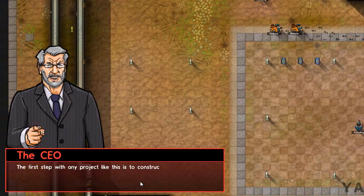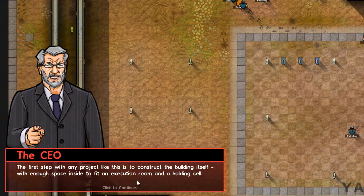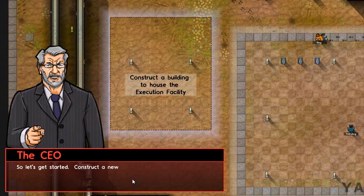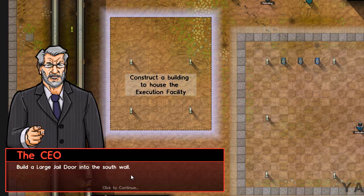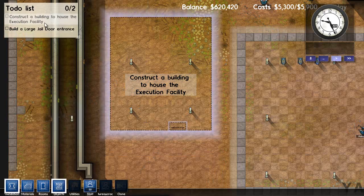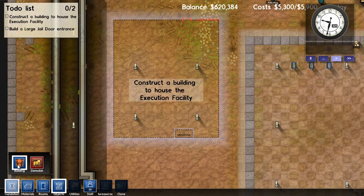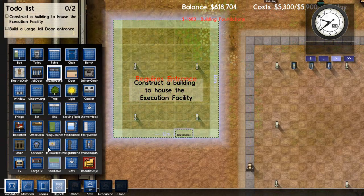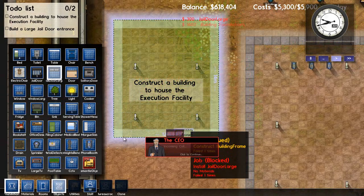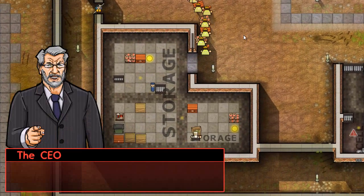The first step with any project like this is to construct the building itself, with enough space inside to fit an execution room and a holding cell. You just click and drag to lay the foundation, then under Objects you choose a large jail door and place it into the south wall. Your workers will go build it.